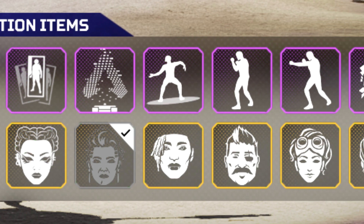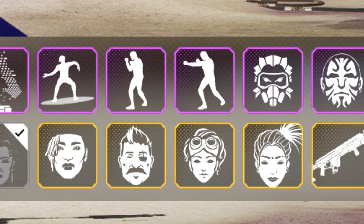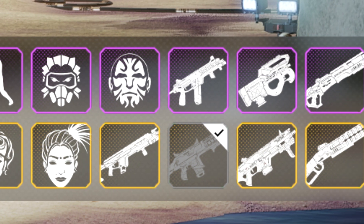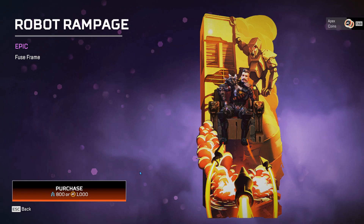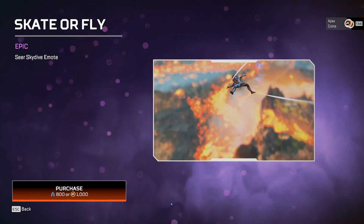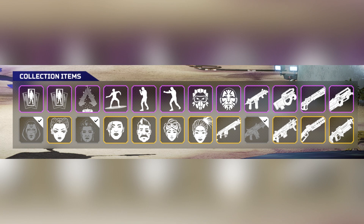When you buy the 24 collection event items you get the heirloom for free, but the thing that bothers me is that there is some number of items which the user just simply doesn't want to buy. For example, frames, holo sprays, emotes and in a small degree the skydive emotes — the other stuff is pretty okay in my opinion.